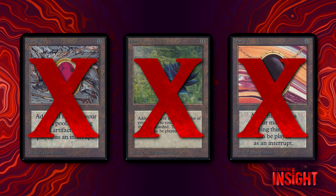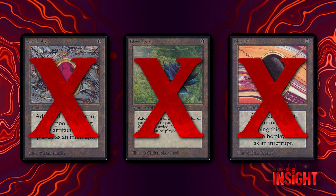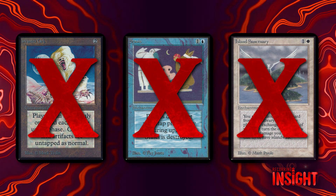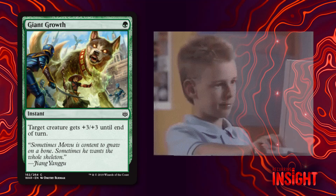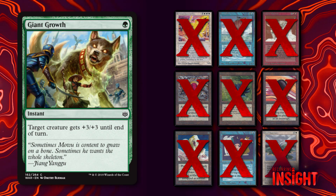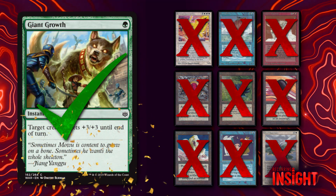Some of them are too weak, some are really outliers in the other direction in terms of power level, and then there are some in the middle that have problematic play patterns — particularly the single-card soft locks like Winter Orb, Stasis, and Island Sanctuary. They're just not appropriate by 2020 design sensibilities. Giant Growth holds up. If you made it Standard legal in perpetuity, it would show up a little bit in Standard play — not a ton, but a little bit — and it would mostly do very good work for decks and play patterns that are good to promote.